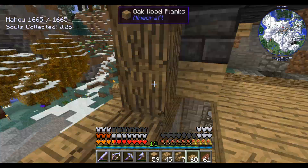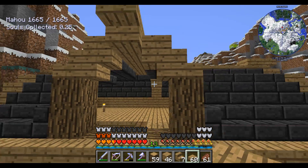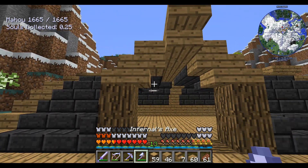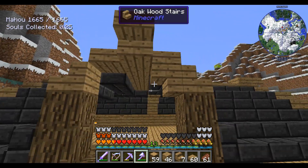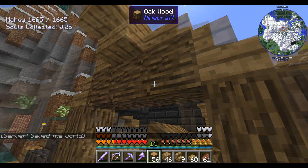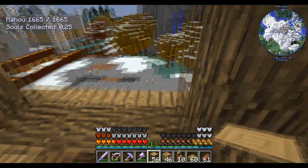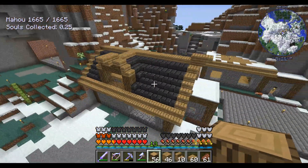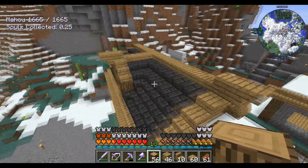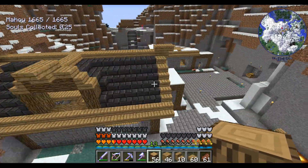Now we've got the problem that we've got an odd shape, which means our window is gonna look weird. Why is it so hard? Maybe take you out, take you out. Okay, that's what I'm going with. It's not wonderful. But it looks a lot better already. That looks a lot better than not having any windows or roof. Okay, we're going with that. I'm happy with that.